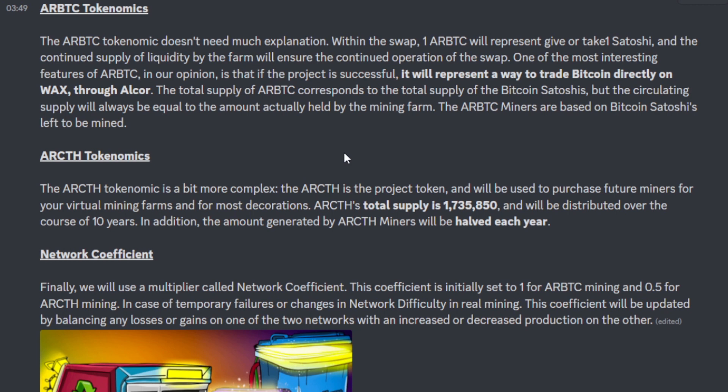The arCTH token will have a total supply of 1,735,850 distributed over the course of 10 years. Additionally, the amount generated by CTH miners will be halved each year — similar to Bitcoin's halving algorithm. So the more you farm, the harder it gets over time. That's a key factor for the second token.